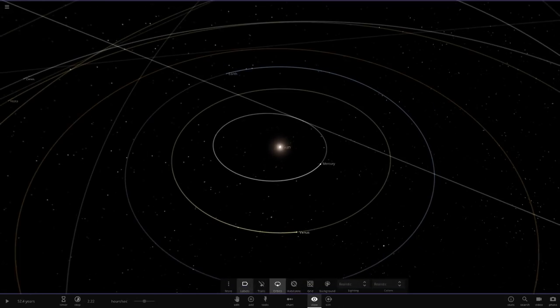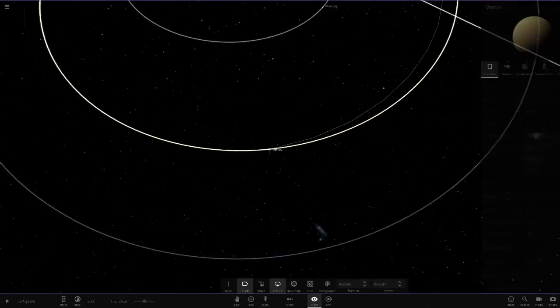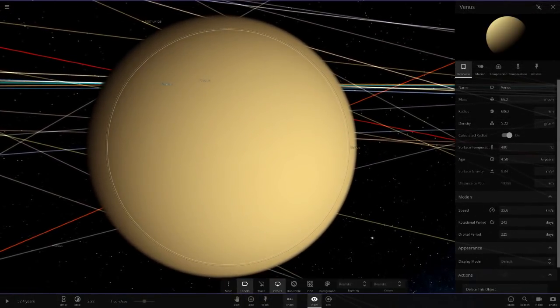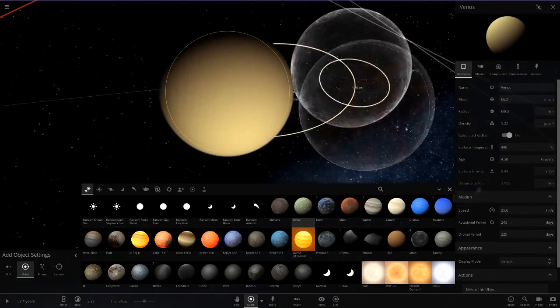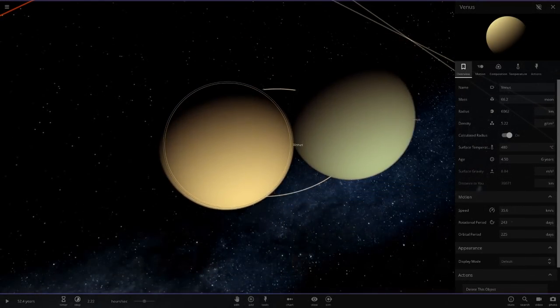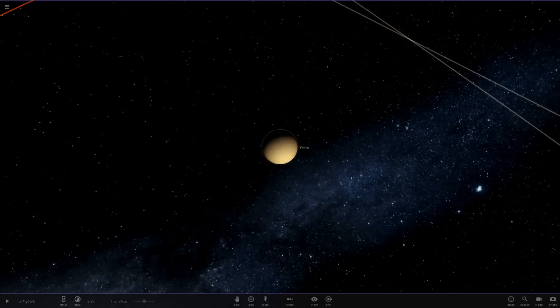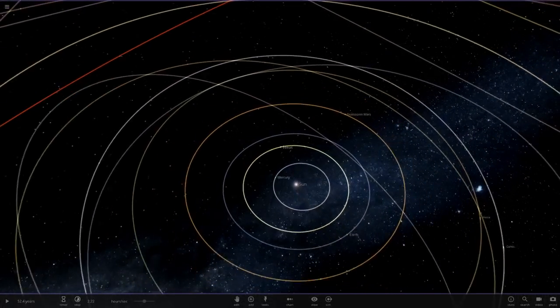So we're in orbit mode so we can see everything. We've got Mercury, Venus, and Earth - they haven't been touched. Well, do remember this Venus is a custom Venus. If we compare it to the regular Venus, the regular one is too green, so we've got more of an orange one here. We've had this one for quite a while.